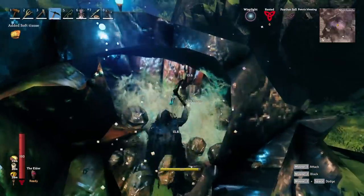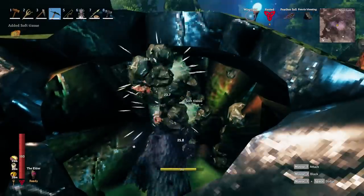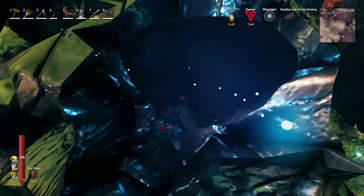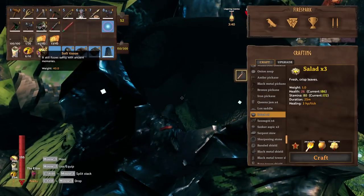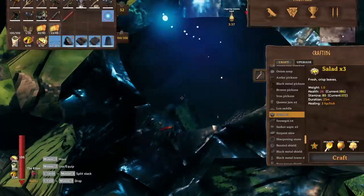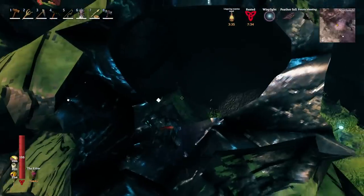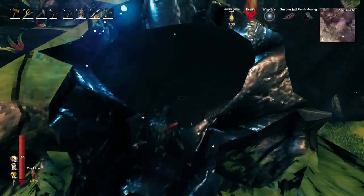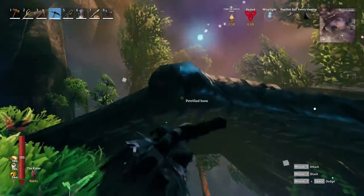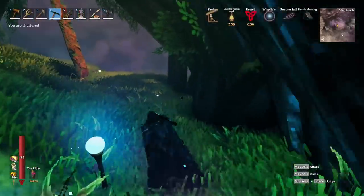There should be anywhere from 50 to 60 soft tissue give or take in here by the time you are all done. After hollowing out this giant skull and taking all of its brain, I got a total of 53 soft tissue — not bad, considering it's a lot easier to get in here than it is to fight the Dvergr in their base.